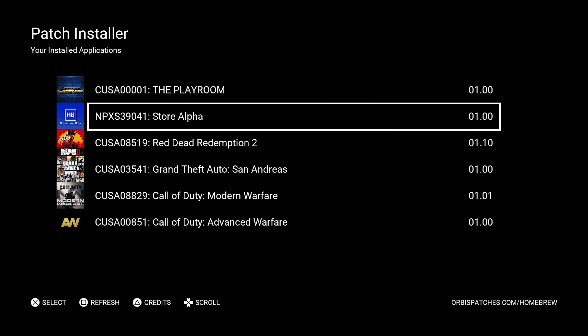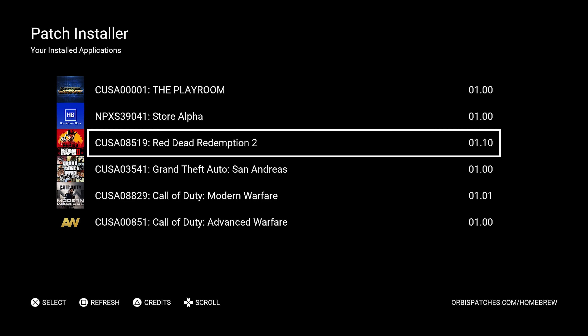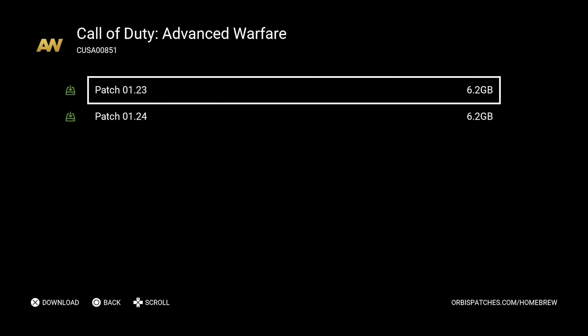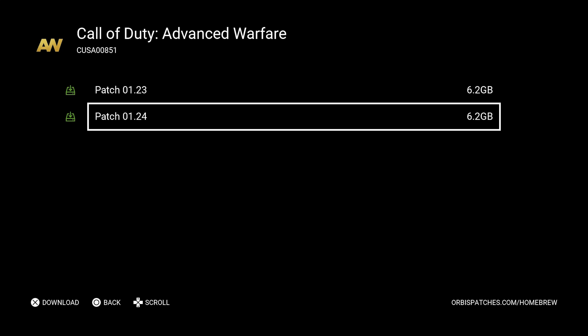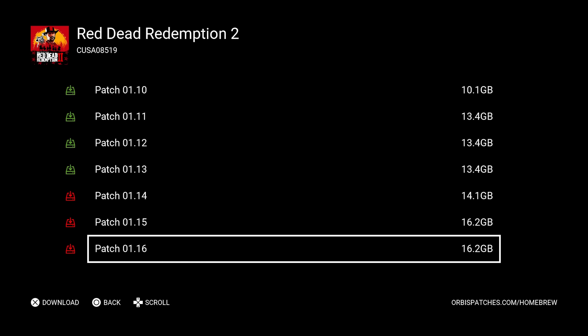The app does detect fake package games as potential games to download patches for, but you do not want to download patches for fake package games — they will not work. So make sure you're downloading patches for a retail copy of a game. The good thing about the app is it tells you what version your games are currently on. You can then select a game and it gives you the available patches — for example 1.23 which is runnable on 5.05, and 1.24 runnable on 6.72 or higher. It also tells you which patches are not runnable on your firmware version, which is a really nice feature.